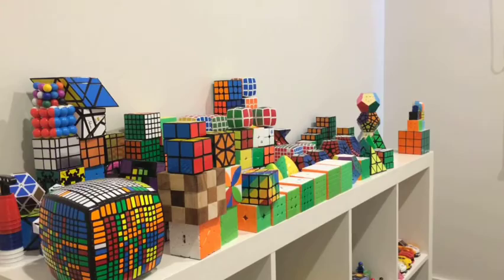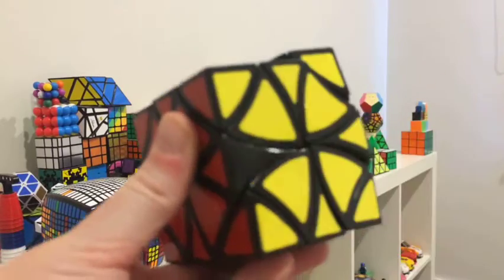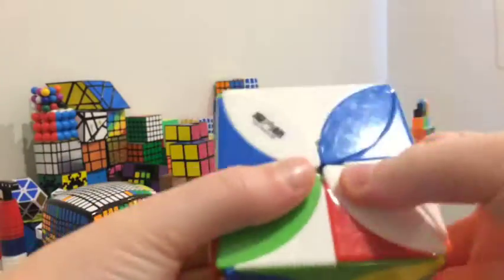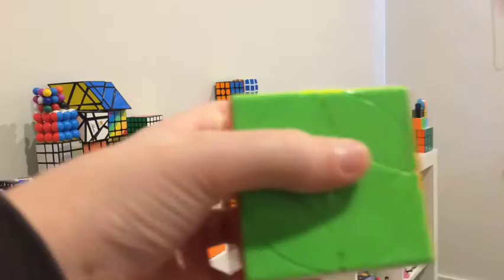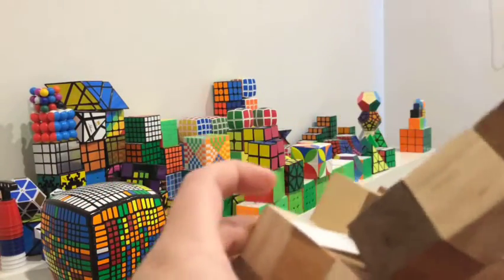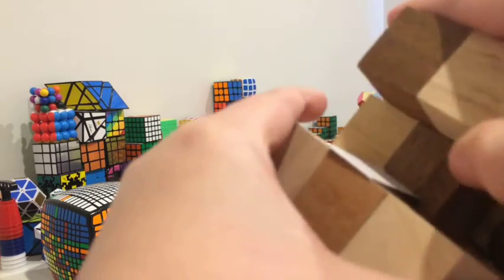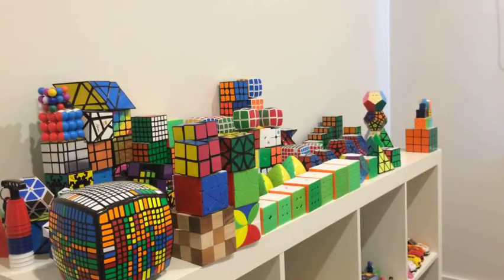Now let's go into miscellaneous puzzles right here: YuShin fuse, two by twos, LanLan curvy copter, the QiYi clover cube plus, and coin cube — because it actually looks like a coin. One of the ancient ones: the snake cube that my mom got for me while she was in Thailand. Inside has a little book on how to solve it, which is actually how I learned. Lastly, the QiYi pentacle cube.